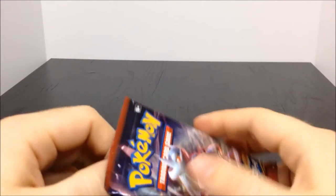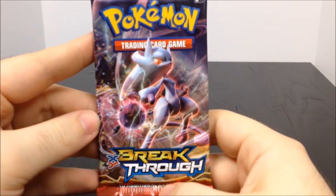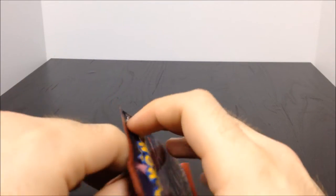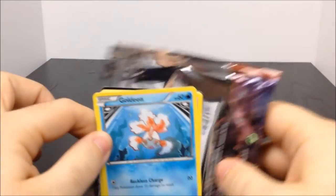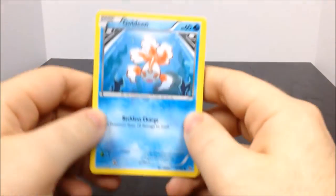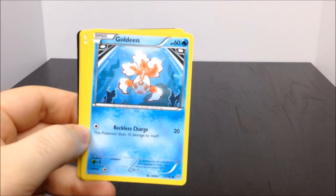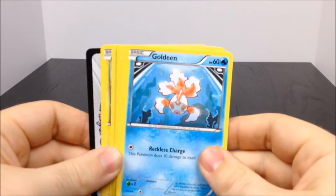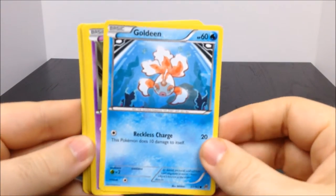Go ahead and start with the Breakthrough one here. Like I've said in past videos, we got what I think is a Mega X or Y Mewtwo. As I said, I don't know a whole lot about the newer Pokemon cards so I'm probably gonna struggle through a lot of this, won't pronounce words correctly, but I'm gonna have fun and go through it anyway. So this is the XY Breakthrough, and here we have Goldeen.